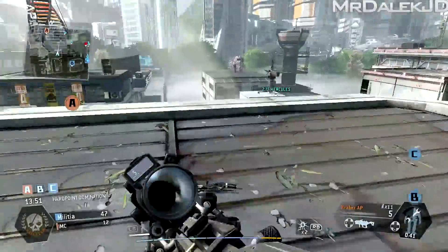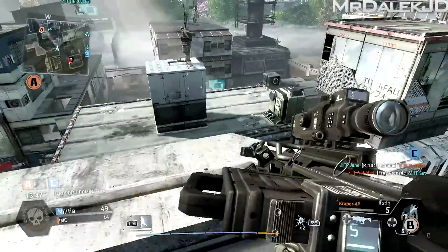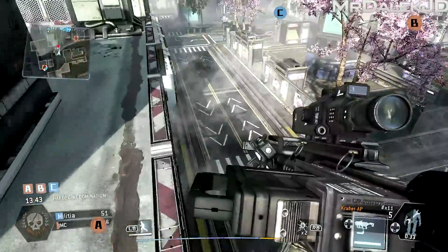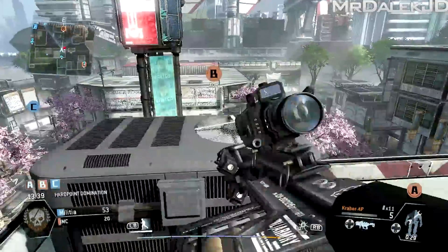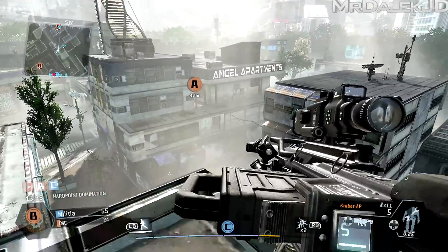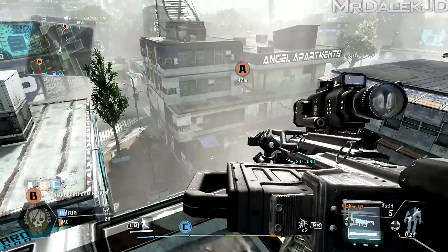Sniping works a little bit differently to how you'd expect in other first-person shooters. When you aim down sight, it actually aims more towards the ground — you'll be able to see this later in the gameplay. Unless it's a headshot, it takes around two shots to kill with a sniper rifle, maybe even more. But if you're getting headshots, it's going to be a one-shot kill.